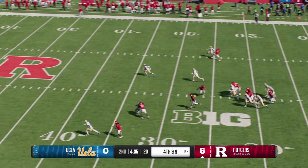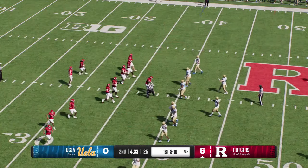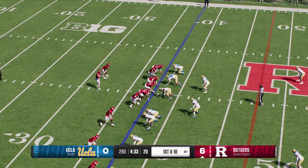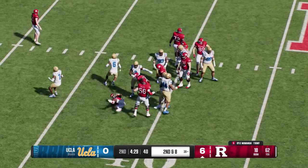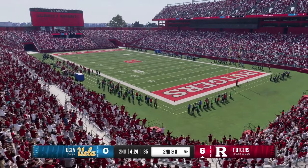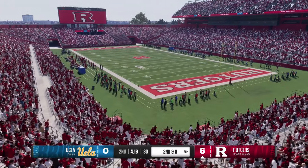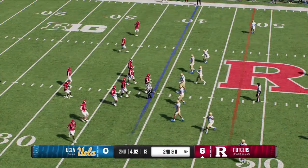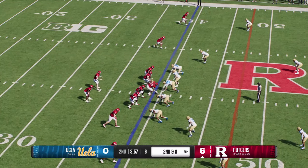Fourth down, the punt team sends it the other way — he'll call for the fair catch. Rutgers has it back, they'll send the offense back onto the field. They finished the first two drives with field goals — they'd love to get a little something more this time. I want to see balance from them and better execution as they get closer to the goal line. They've got the playmakers — that receiver, that running back, they love their offensive line. You've got to put it all together. When you get in field goal range, you've got to be a little more physical. Still a good start, still got the lead and an opportunity to build on it.